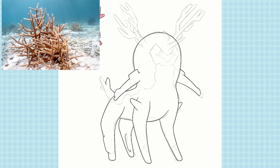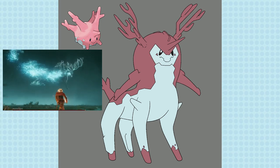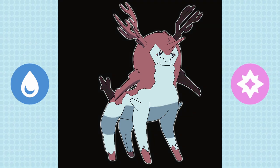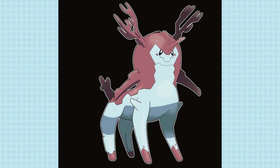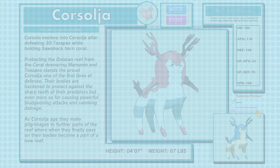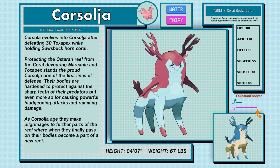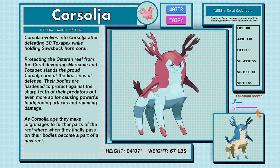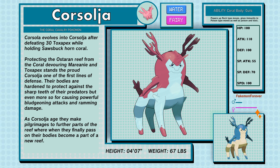Inspired by the Staghorn Coral, I think it would be this awesome majestic underwater Pokemon, almost like a deer hopping through the water. A bit controversial, but I changed its type to Water/Fairy due to its almost fantasy feel. To counteract the now glaring weakness to Poison, I gave it a new ability that would make it the perfect infantry and cavalry in the battle against the Toxic Menace. I gave it darker Corsola colors as it feels like a more mature version.